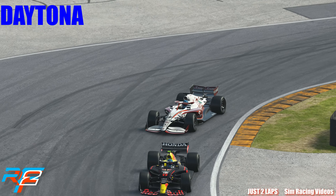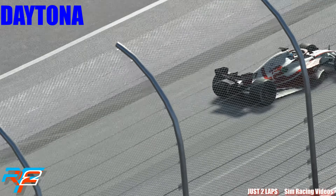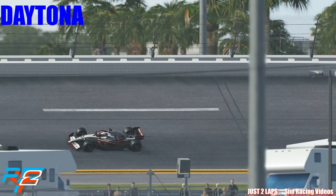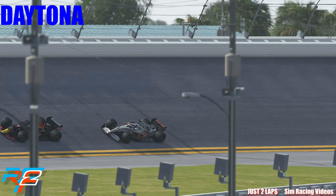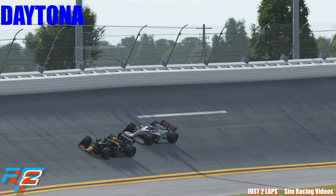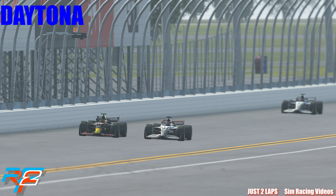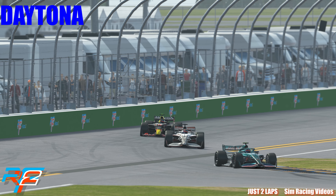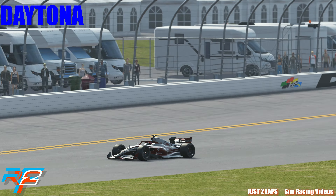They also optimized the race surfaces for possible performance gains. I need to check this out, especially with lap times already known, to see if it is possible to gain some better lap times. The last thing changed for Daytona version 1.15 is that they removed the full course yellow settings from the GDB files. That's it for the changes on the Daytona track.